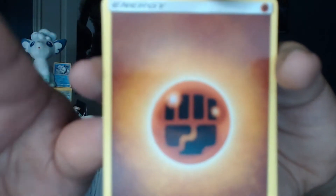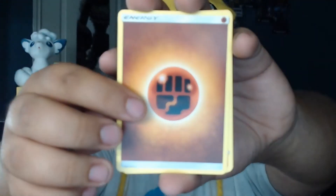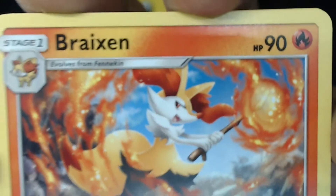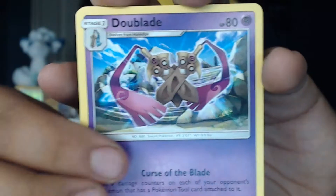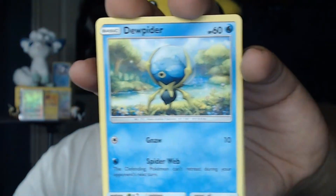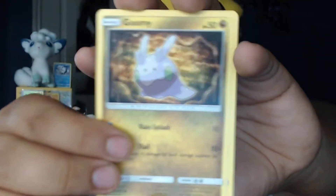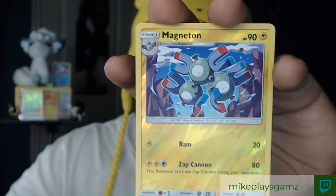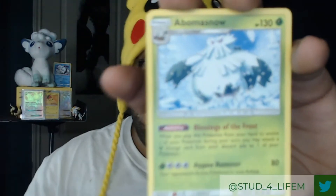Okay, everything looks good — I guess they were just sitting weird. I fixed it, put three to the front. So in our Forbidden Light pack we have: Braxton, a Dual Blade, a Judge, a Finneon, a Dupidar, a Gumshoos, a Furfrou, a Hilyup, a Tile, Magneton, and an Abomasnow.